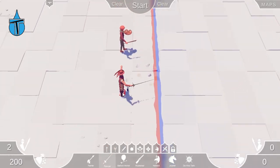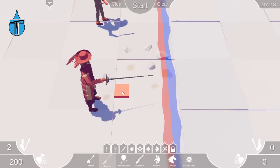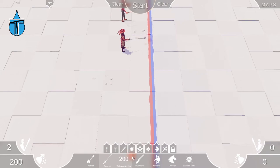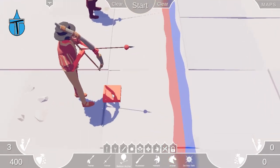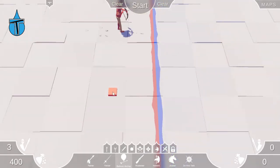Next up we've got the Fencer. That one should be quite cool because obviously the whole point of fencing is agility and skill rather than just brute force, so that should be quite a fun one to test out. Then we have the Balloon Archer. I'm hoping that's going to be as good as the firework archers — if it is, that will be my new favourite unit.